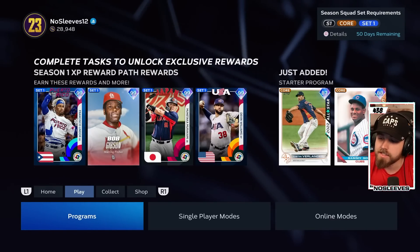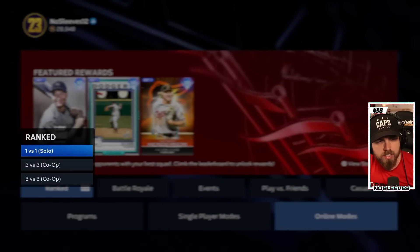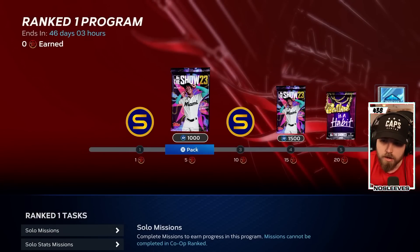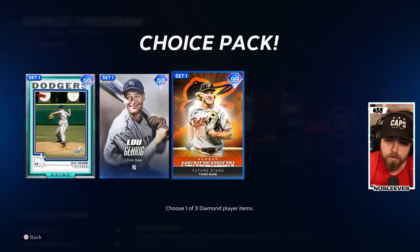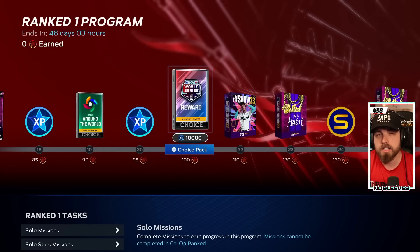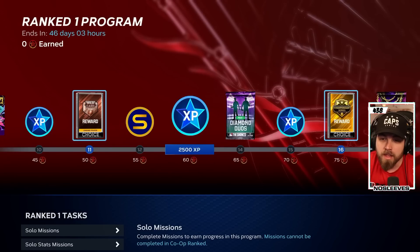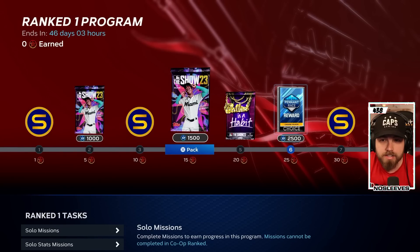I honestly won't touch Ranked Seasons early on. Ranked Seasons is essentially the one-versus-one, two-versus-two, or three-versus-three online play. The rewards are phenomenal — you can get 99-overall players like Gunnar Henderson, Lou Gehrig, and Eric Gagne. But early on, you'll go up against guys that have spent money, have the live series collection, all the top-end 99s, and they're very good at the game. I'm going to avoid that for about a week while I build my team.